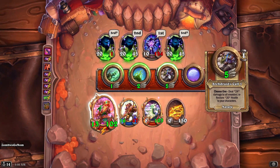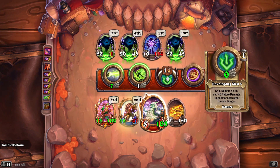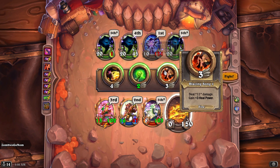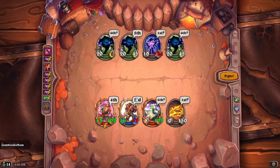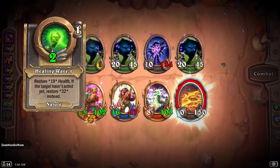Alright, so now we can AoE. And we're using Healing Wave, because that is nature, so we are fine to use that. That will damage Mida even more.